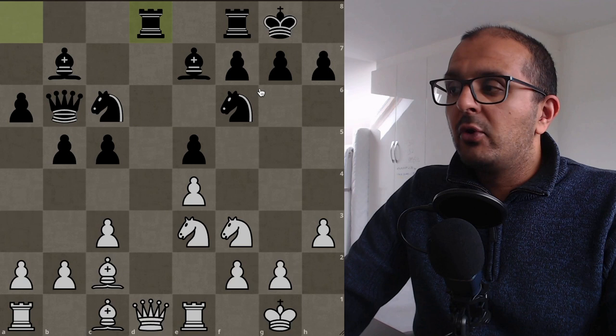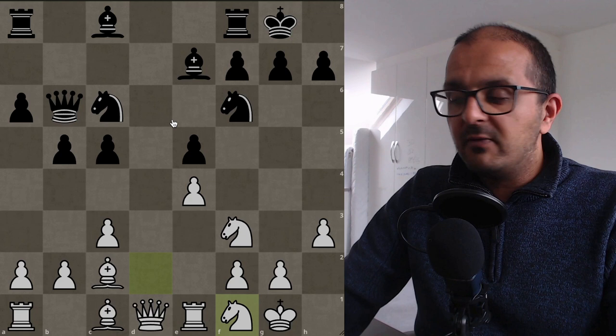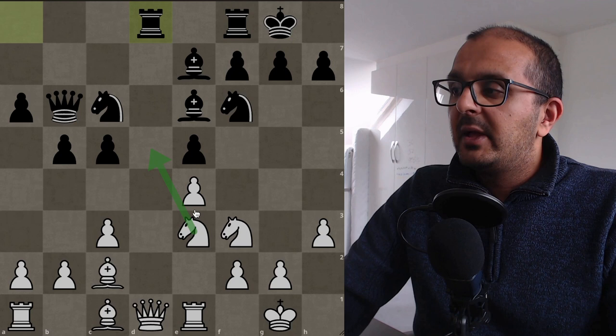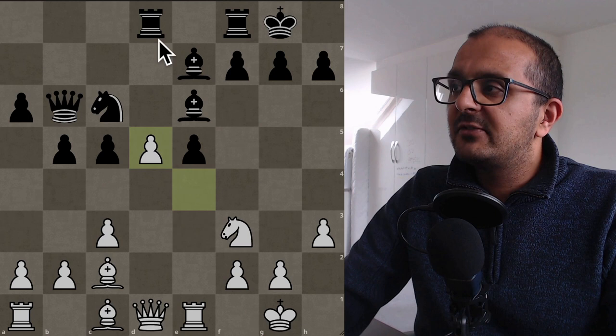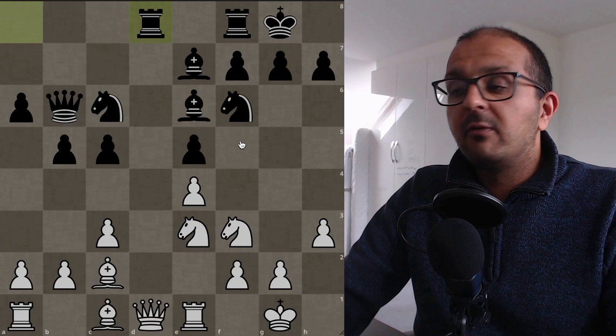Bronstein actually calculates a lot of this and plays the sensible move — the top engine move — which is bishop to e6. After knight to e3 and rook to d8, knight to d5 now just blunders a pawn with no compensation. For example: knight to d5, knight takes d5, e takes d5, rook takes d5 — the queen is hanging. Queen e2, then f5, and black is just up a pawn in a winning position.